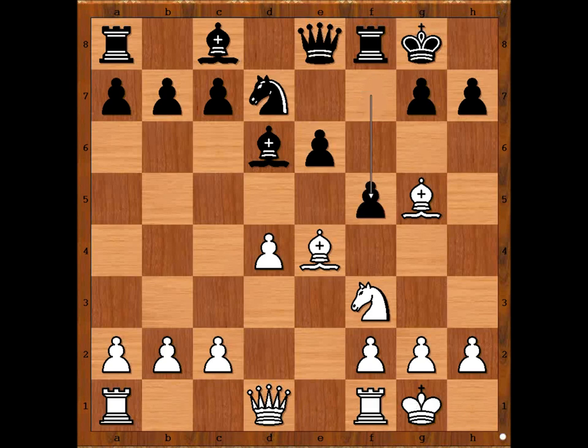f5 attacking the bishop, bishop to d3. Black to move - what is the best move for black in this position? Maybe h6, knight to f6? Kohle played e5, threatening e4, but this move has an obvious downside. Can you see the downside?